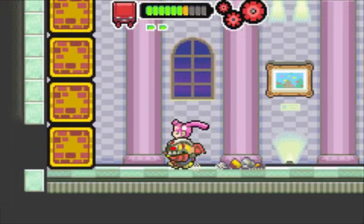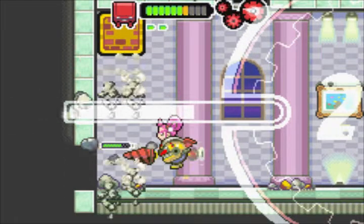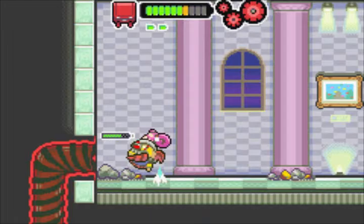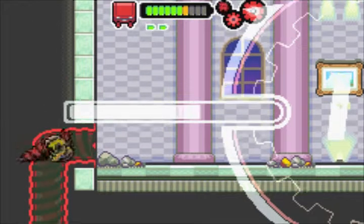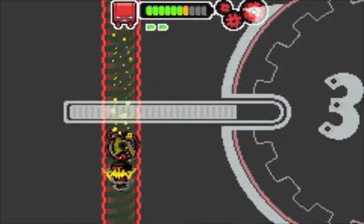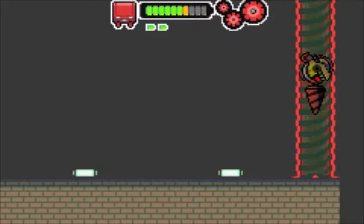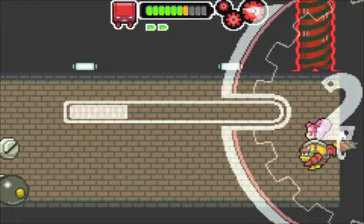That metal block leads here, as you can see, so it's basically like a shortcut. Many of these unique blocks, which we can drill through, only reveal secret passages that lead to some shortcuts. Nothing too interesting, so I'll be showing off only the blocks which lead to some sort of treasures.